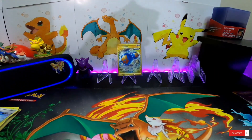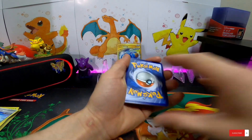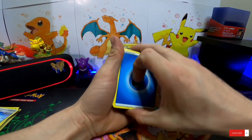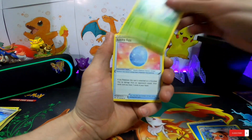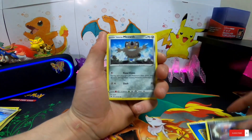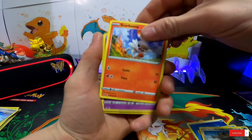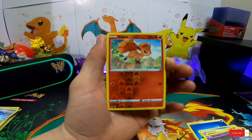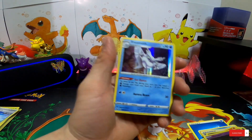Let's open up the Sword and Shield pack. We got a white code card as well. Here we go: water energy, Seaking, the Wacky Lucky Egg, Chincho, Croagunk, Galarian Meowth, Skitty, Sableye - oh I like that, that's kind of cool artwork - reverse holo Vulpix, and we got a Frosmoth holo.